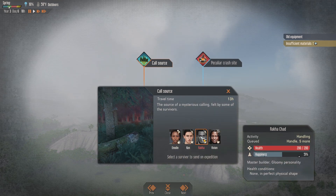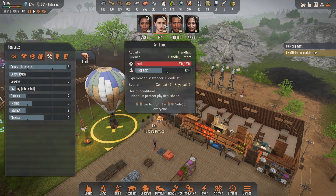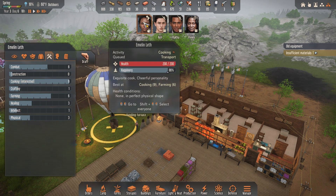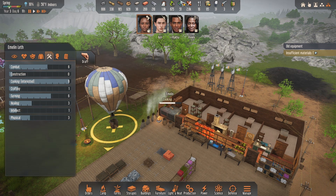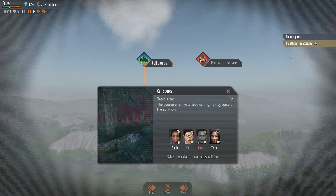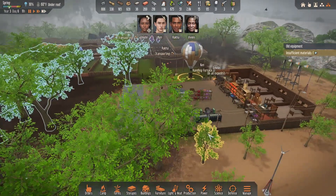This is the one that gives you plus 10 intellect. Who do I want - probably the one with the least intellect, right? That makes it more versatile. Although is she ever gonna use intellect if I always have her farming and cooking? It's either her or her - she's already got high intellect. I'm gonna send her, and she is actually cooking now, making meals. We've got a decent amount of meals so I can send her.